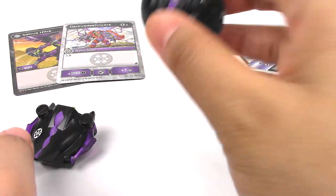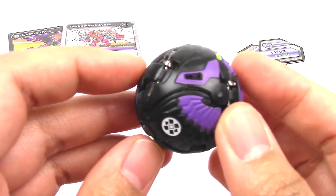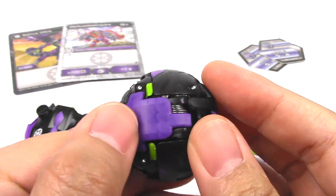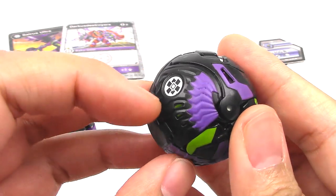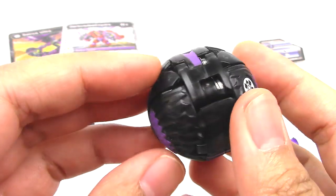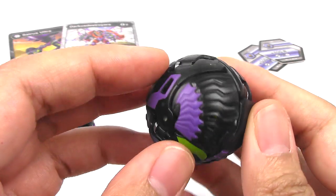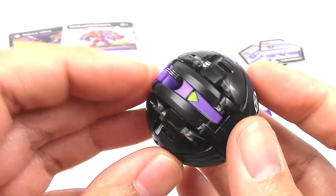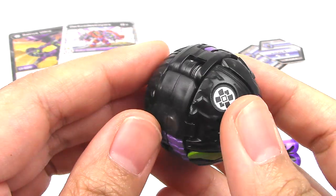And then we have Cyrus in its ball form and it looks really great. I love these treads going down. The back here looks like scales. The wing design, the wing details looks really great. And again there is the Darkus symbol. Here's the other side of the wings — it looks really cool. Really awesome looking. And we got the arrow pointing this way.